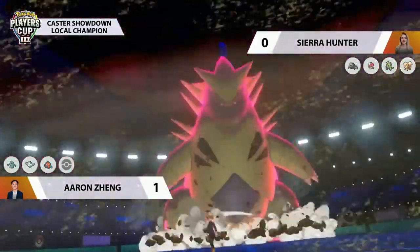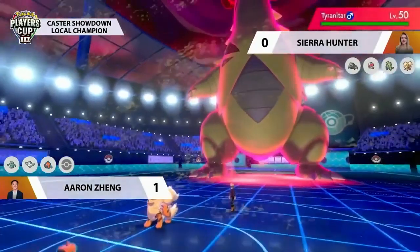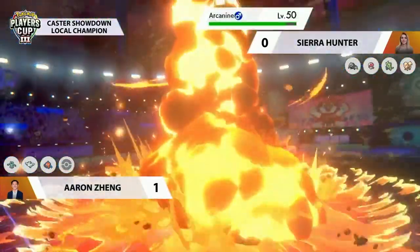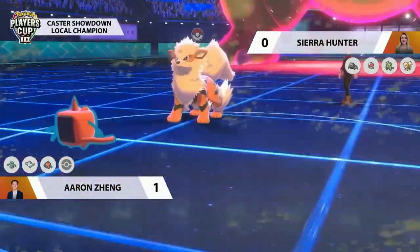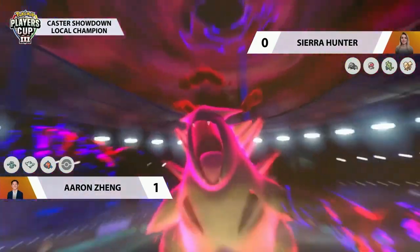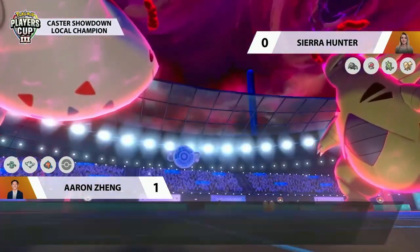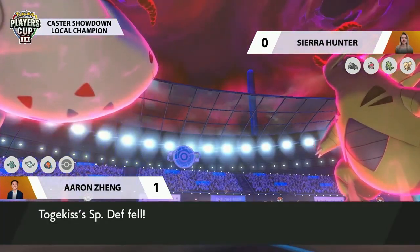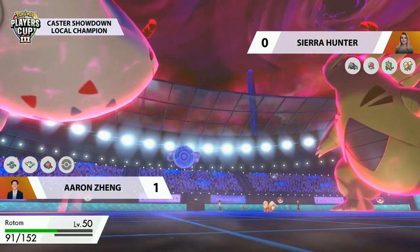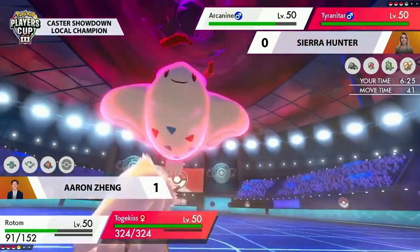Dynamaxing Tyranitar is an interesting choice — it really does threaten Togekiss, especially since Tyranitar has a Weakness Policy that you don't want to accidentally activate. But removing the sun is a great first step, and bringing Arcanine onto the field while preserving Amoonguss for later is a nice switch from Sierra. The Max Star is going to do a huge chunk of damage to Rotom, activating its berry. Aaron's special defense is reduced by one stage, making him wary of special moves. Aaron does overwrite the weather though.